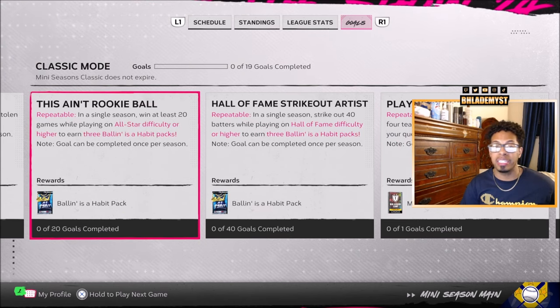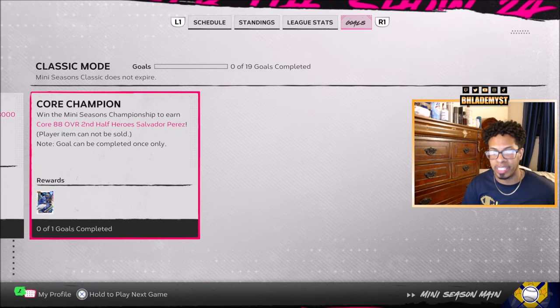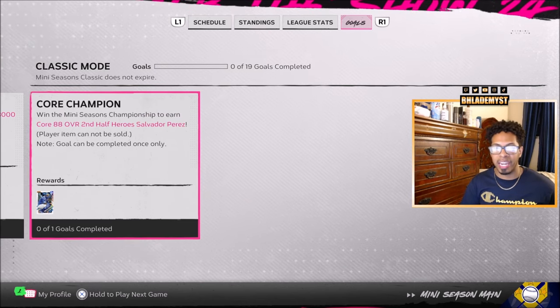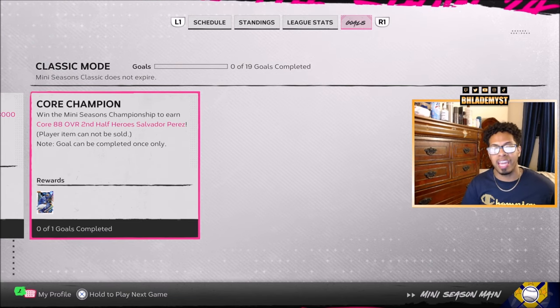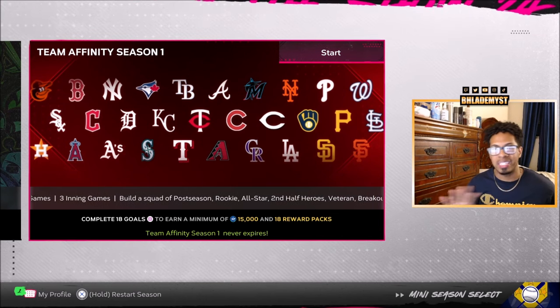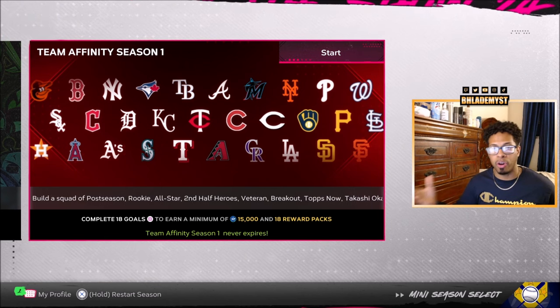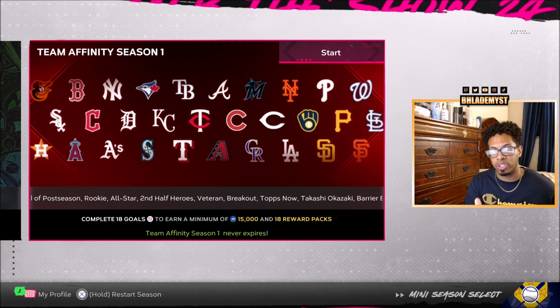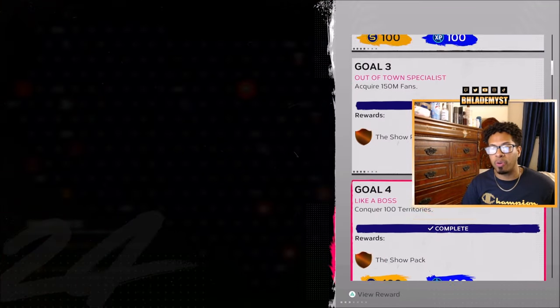Many seasons don't give you an incentive to play, but if you play an entire classic mini season — not the team affinity mini season — the only thing you would get is one non-sellable season one card, which is Salvador Perez. The team affinity season one does not give you any non-sellable cards except for the team affinity cards unlocked with vouchers. So in total we are at 49.